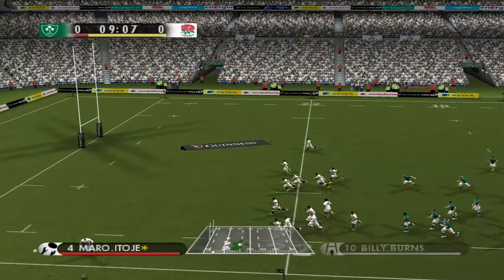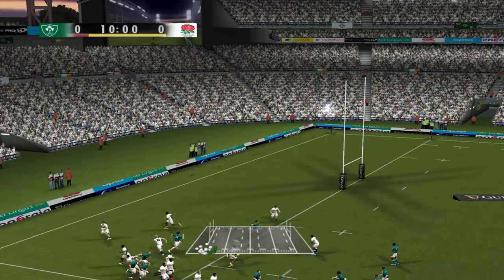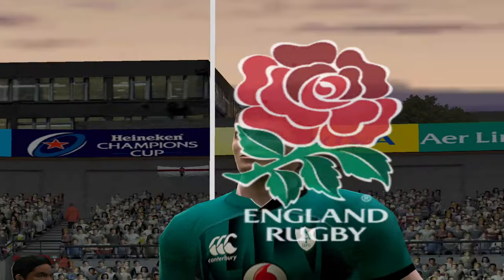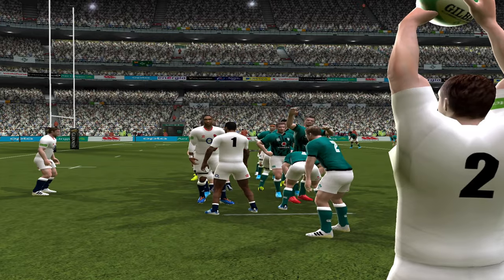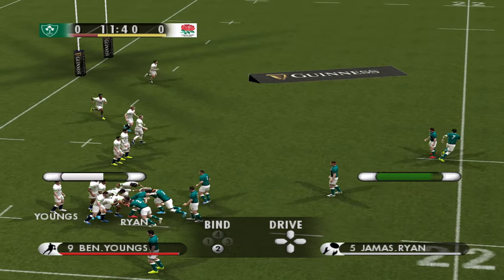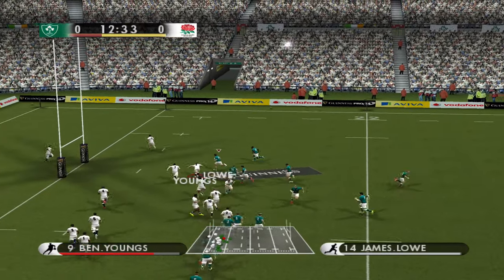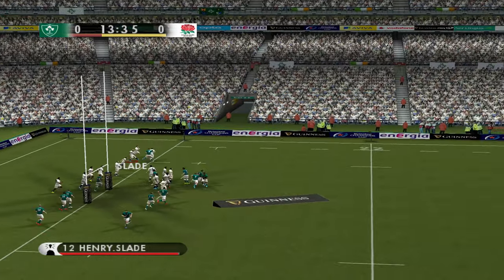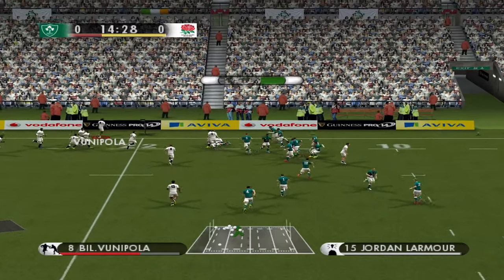Burns again, looking to touch and he makes it. Elliot Daly will not be going for a quick one there in that position. We need to clear our lines here. Unfortunately a terrible line-out, so Ireland are in fantastic position. Can they make this count? Loads of space out here — lovely tackle, beautiful tackle. That's given us a chance to clear our lines. Luckily for us nothing came of that.